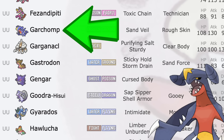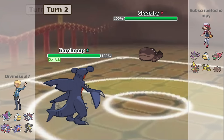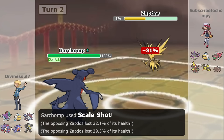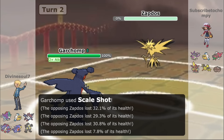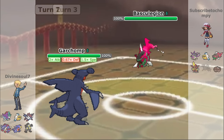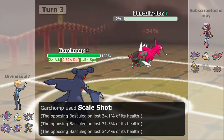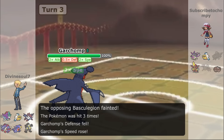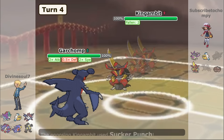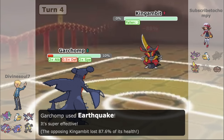Garchomp has finally hit the UU tier. While many speculated that Scale Shot with Loaded Dice would keep it relevant in the OU tier, sadly it just wasn't enough for this iconic Gen 4 OU monster. It's probably a combination of new toy syndrome and power creep. I'm not sure if it will stay in UU since it might be too powerful, potentially going to UUBL, or it may rise back into OU once new toy syndrome wears off. But power creep has really taken its toll on Garchomp, and it's finally hit now during the Teal Mask DLC.